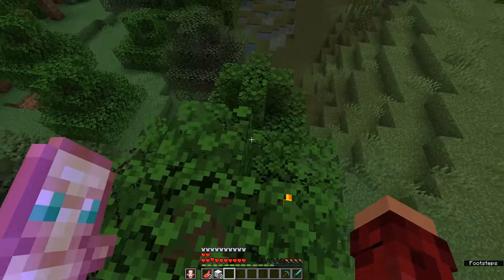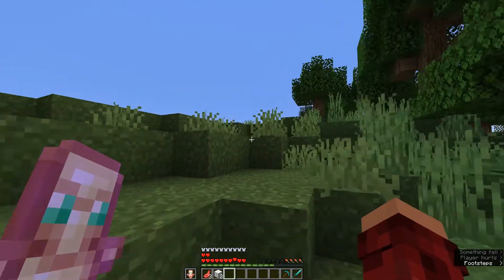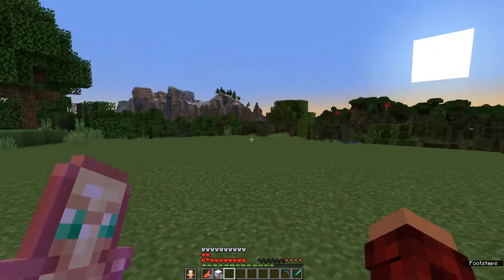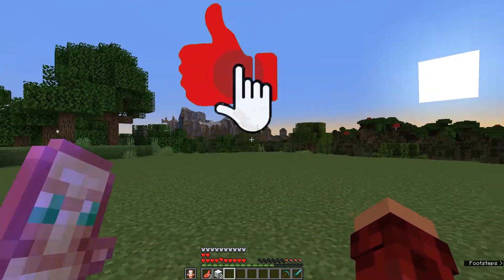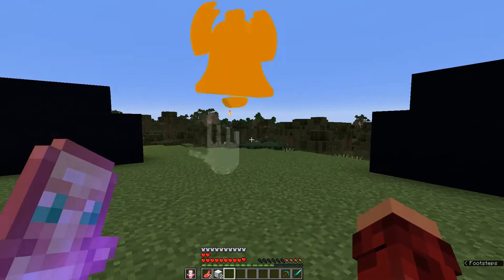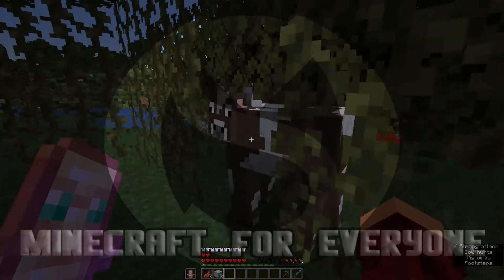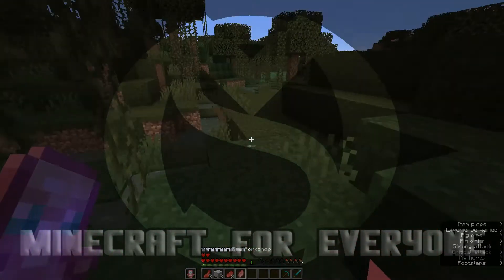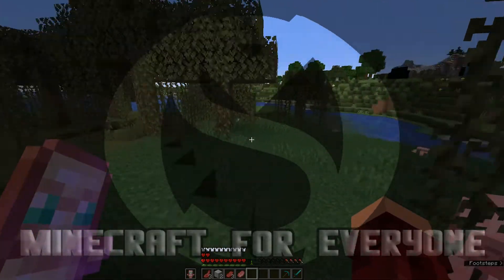So yeah, it'd be a fun little addition to your world so that you can basically kill anything — it just gives you superpowers almost. That's the Totem of Repairing, and a link to the Planet Minecraft page will be down in the description. You guys can check it out and become overpowered with it if you want. If you enjoyed the video, please consider subscribing, turn on those notifications, you can follow me on Twitter, you can join my Discord channel. Hope to see you guys in the next data pack showcase — until next time, bye!